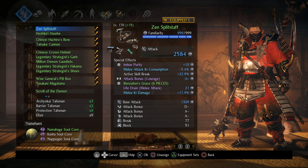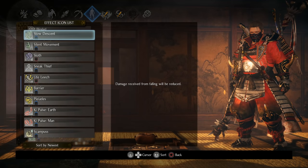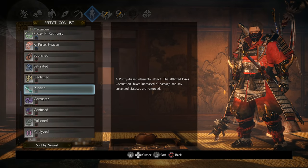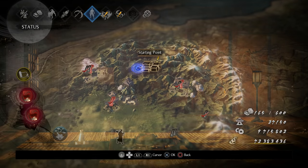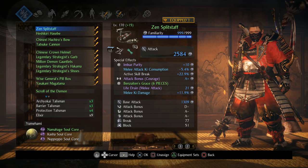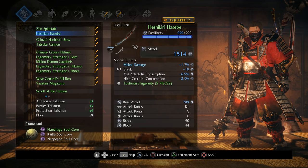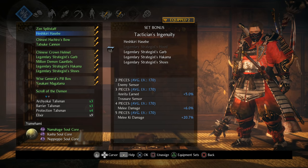As for weapon stats, you can run whatever weapon you want, but I'd highly suggest a purity weapon. Going higher into the difficulties, under 'Purified': any enhanced statuses are removed. As we go up against stronger, cursed enemies stacked with buffs, having purity lets us debuff them and turn them back into the basic enemies they were on lower difficulties. Purity is also ideal because it synergizes with our ability to decimate ki, which we get from Tactician's Ingenuity as well as Yumahami.